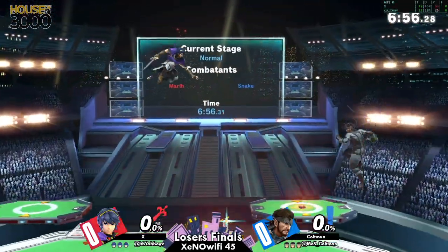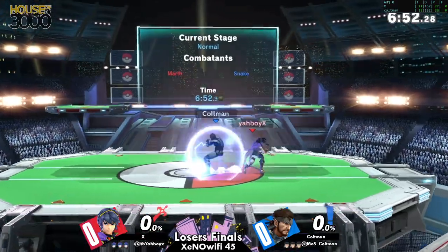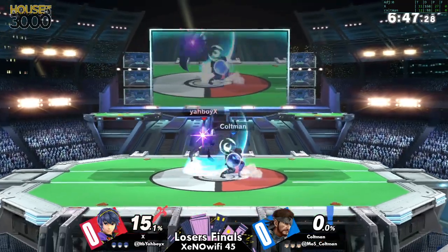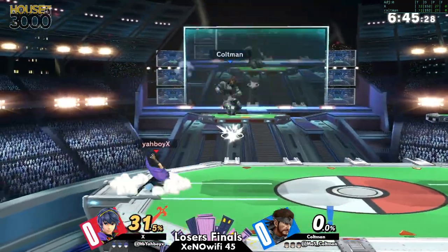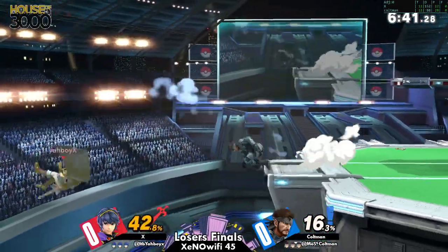For all of these empty hops and jump around tricks that ya boi X — well, it is ya boi X, I suppose. Either way, with these jump-in tricks, he's gonna have to punish out of shield rather consistently, and that shield's already looking rather small.